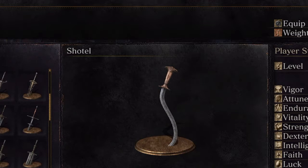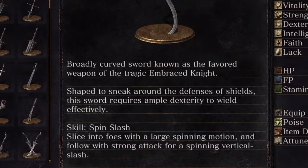There exists such a thing in real life. The description reads: a broadly curved sword, favored weapon of the tragically embraced knight. The shape to sneak around the defense of a shield, the sword requires ample dexterity to wield effectively. The skill: the spin attack — slice onto foes with a large spinning motion and follow with a strong attack for a spinning vertical slash.